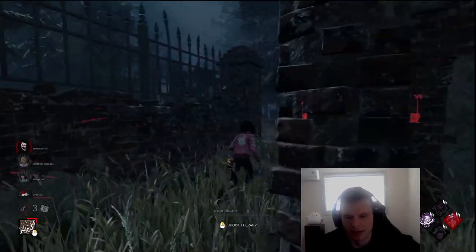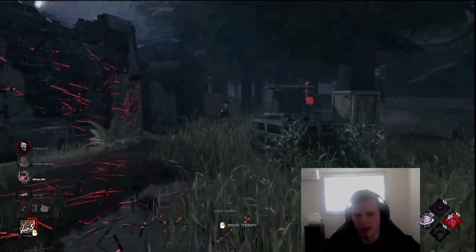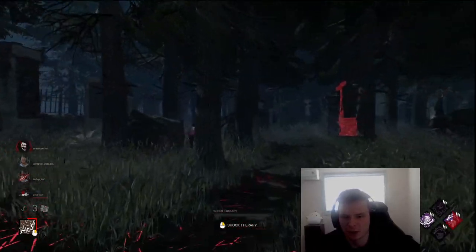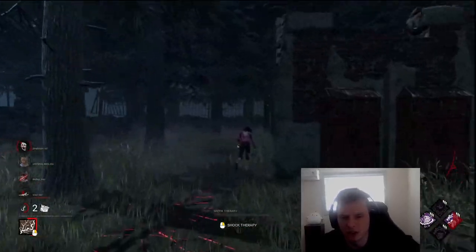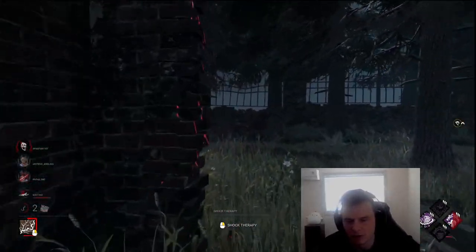Let's try and keep the pressure up — the other guy is on a generator, which is fine. Let's take an M1 here. Even these survivors that don't know how to loop aren't looking my way anymore. Remember, Feng is on death hook. That chick I was about to hook — is she on death hook? She's not. This chick here is on death hook, and she's running to a corner of the map with no pallets. What is her play? In case she tries a mind game, hide my light, twist, do a 180 and come back up behind her.